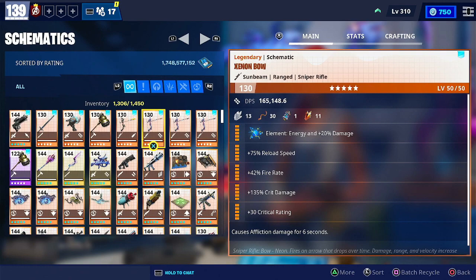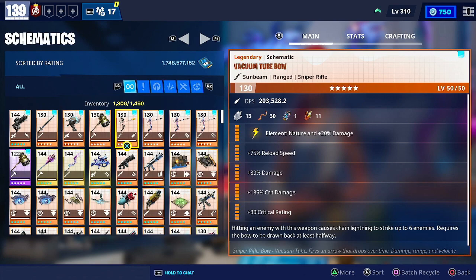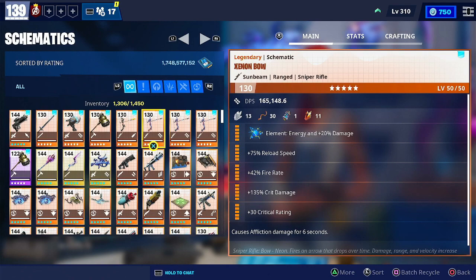Next is the Xenon Bow — still the most dominant bow to this day. I previously mentioned that Sub-Zero Zenith and Stoneheart Pharah both need a weapon like this to have their perks working as DPS. You could use a Vacuum Tube Bow for late waves with its chain lightning, but the Xenon Bow is more all-rounded being energy-based, doing very well against all elementals. Its arrow goes through literally anything in its path — it will always be a great choice of weapon to craft.